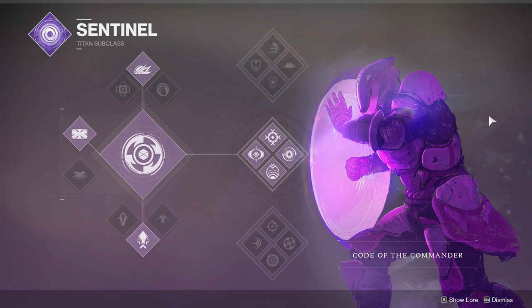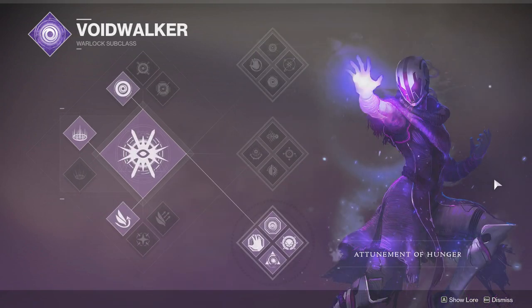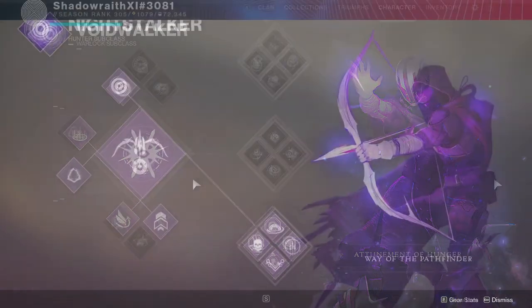If you're on a Titan, I'd recommend running Middle Tree Sentinel, Code of the Commander for the Void Detonators — gives you ability regen and health. Or you can run Top Tree, Code of the Protector for the Bubble Titan and healing on melee kills. I'd run Void Wall Grenades, Towering Barricade, and Strafe Lift. For Warlock, I would recommend running Attunement of Hunger — Devour — where you can consume your grenade or get a powered melee kill to proc Devour, which then gives you grenade, melee, and health on every single kill. Again, Vortex Grenades, Healing Rift, and whichever jump you like.